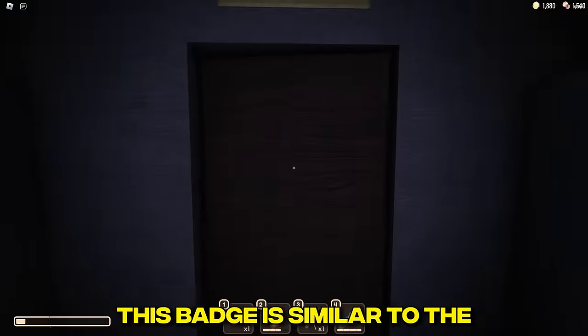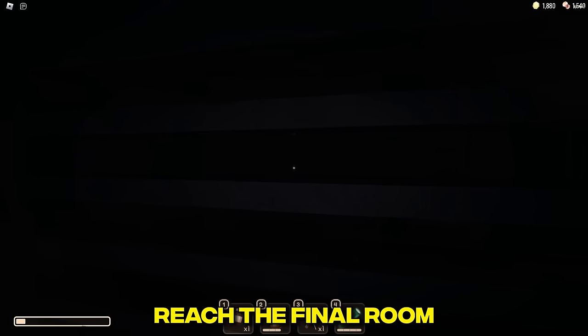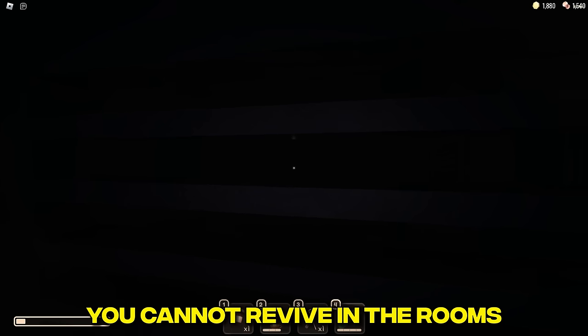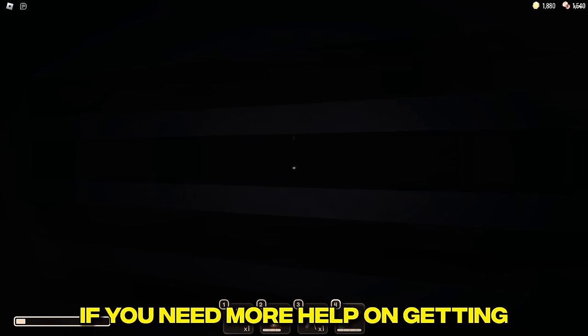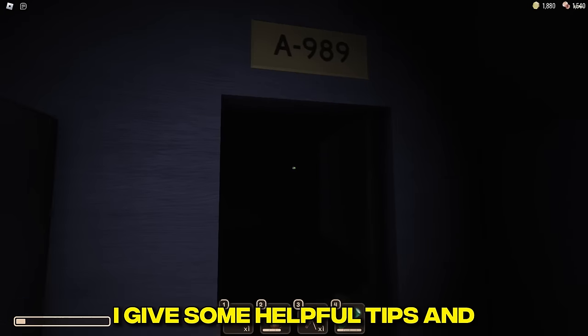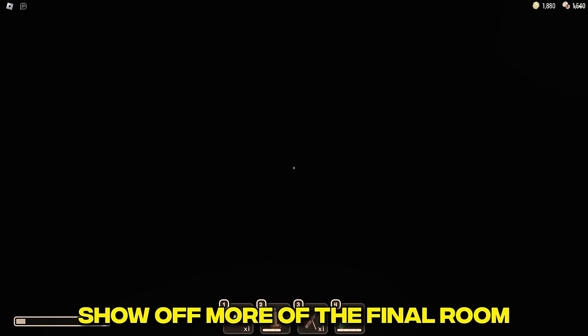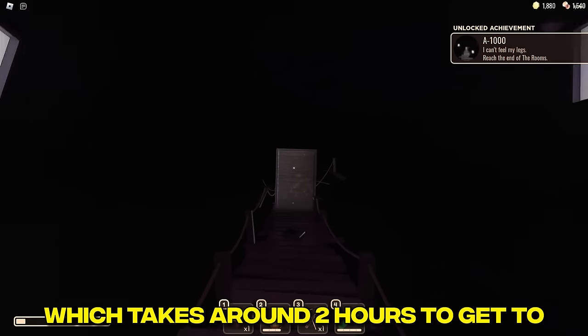A-1000: this badge is similar to Back on Track, but instead of reaching an exit door you have to reach the final room. You cannot revive in the rooms, so this badge is very difficult. Check my previous 2-minute video for helpful tips and more on the final room — A-1000 takes around 2 hours to reach.